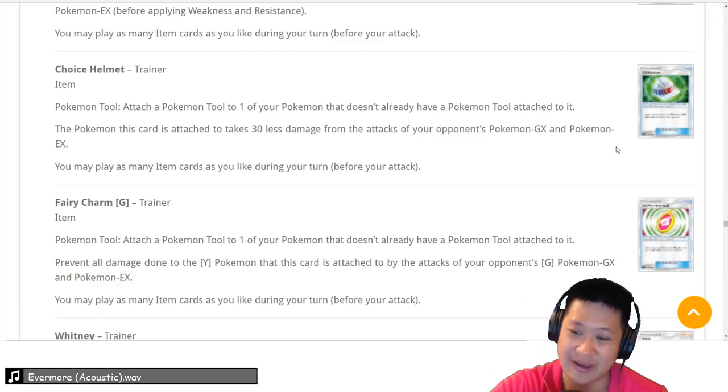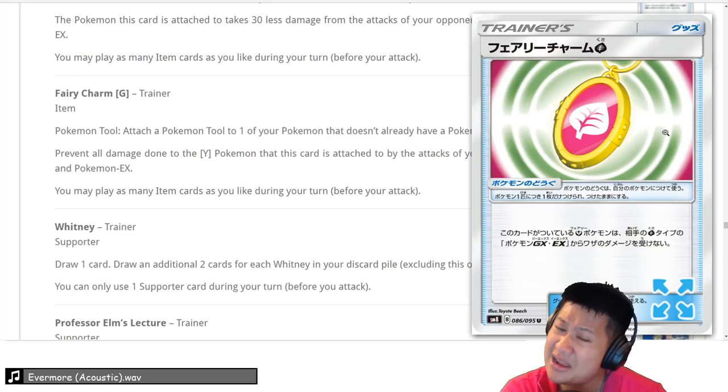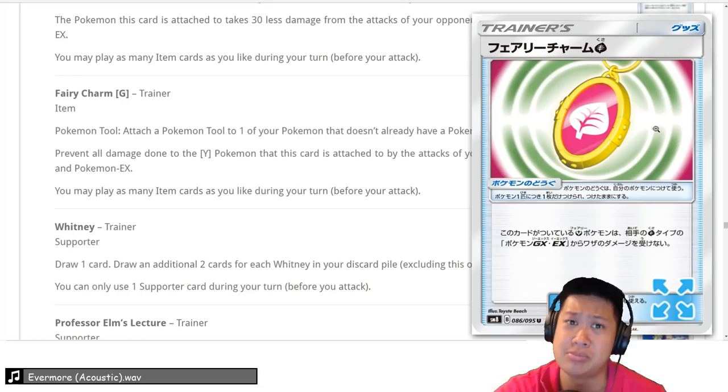Fairy Charm — put this on Fairy Pokémon and your opponent's Grass GX can't hurt them. We won't know if Grass GX is popular right away, but if it is you'll want at least one of these since it prevents all damage. It's a pretty powerful Poké Tool, but we don't think Grass Pokémon will be dominant. You've got a niche 3.